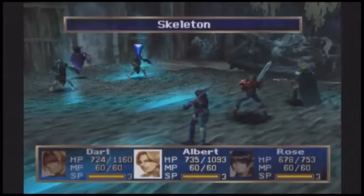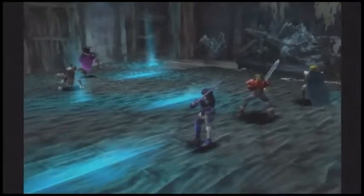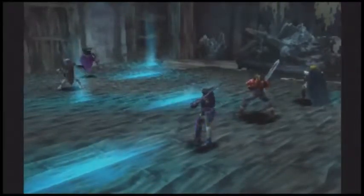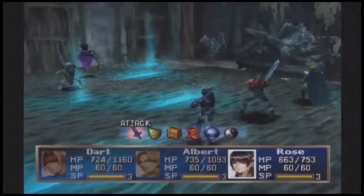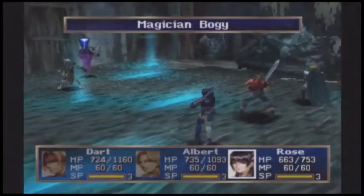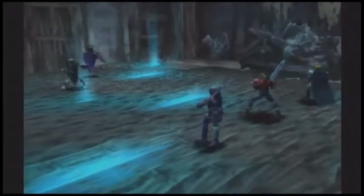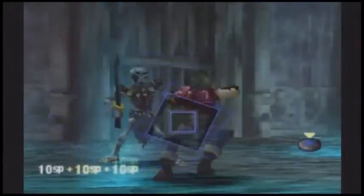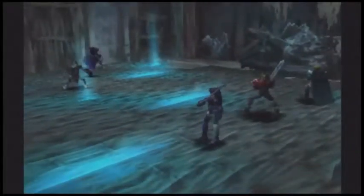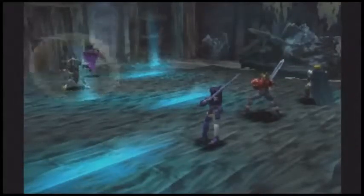Let's start seeing if we can take out the skeletons — and gone in one turn, which is awesome. 90 against Rose. More bone throwing, and it missed, thankfully. I know Rose cannot cause much damage against the skeleton. What about the magician bogey? We got the successful more-and-more, but still not scoring all that high. I'm guessing because her attack is dark-based. A well-placed crush dance, but not enough to kill it — which means it's going to cause more damage again. No, it's just going to recover. Jerk.